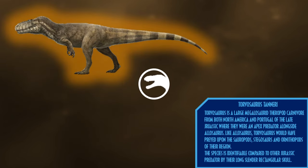Torvosaurus is a large Megalosaurid theropod carnivore from both North America and Portugal of the late Jurassic, where it was an apex predator alongside species like Allosaurus. Torvosaurus would have preyed upon the sauropods, stegosaurs, and ornithopods of the region much like Allosaurus would. The species is identifiable compared to other Jurassic predators by its long, slender, rectangular skull.